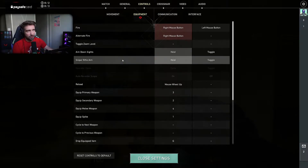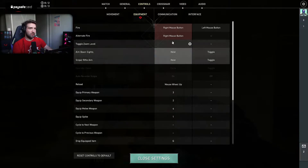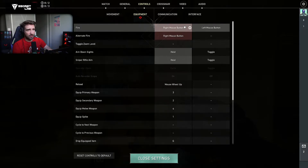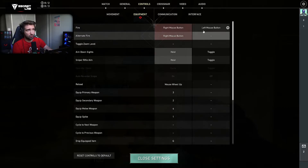Yo everyone, so to make the double bind — because I'm going to be trying to abuse this today with Reyna — you put your fire and alternate fire on the right mouse button and then your primary fire on left mouse button. It has to be this way, because otherwise it won't work.